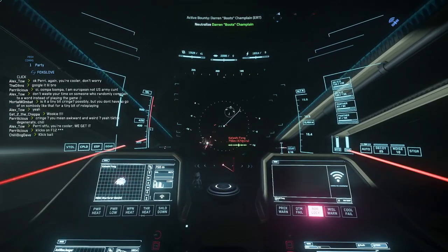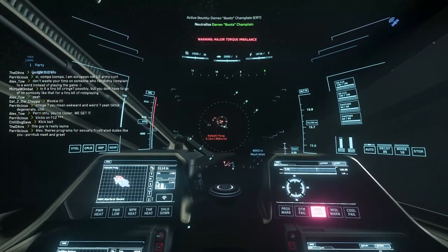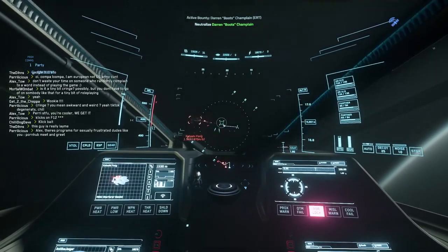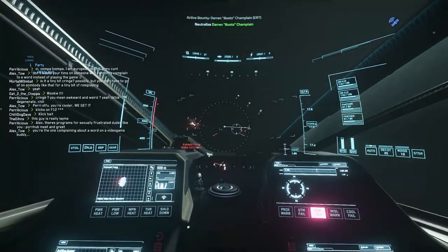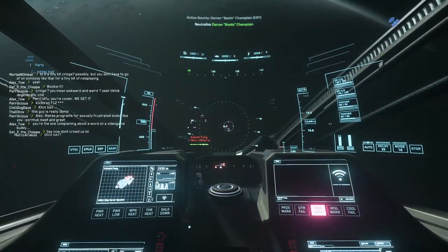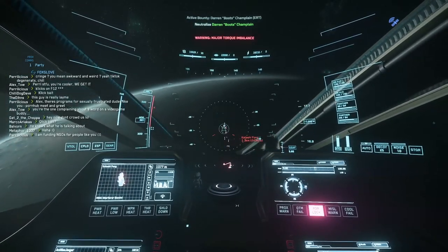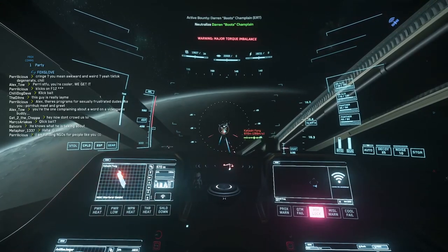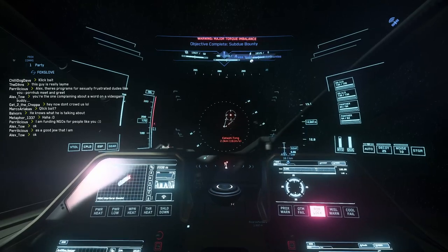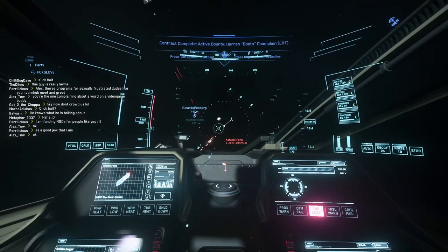I was finishing the Starfarer Gemini. It's a well-armored ship with good shields but no maneuverability, so for a Redeemer it's very easy to kill. As you can see, I am combining distortion repeaters with laser repeaters, and I didn't even use any missiles.